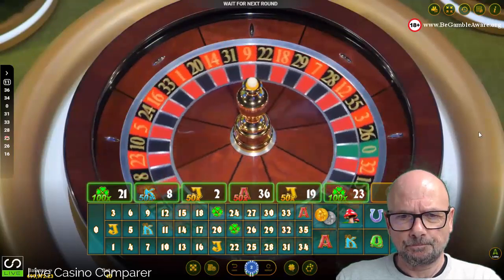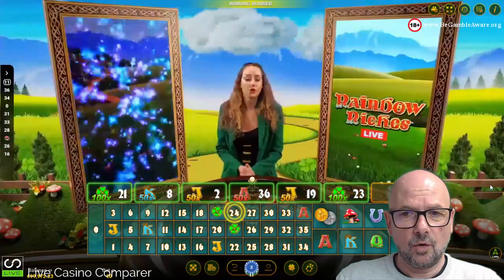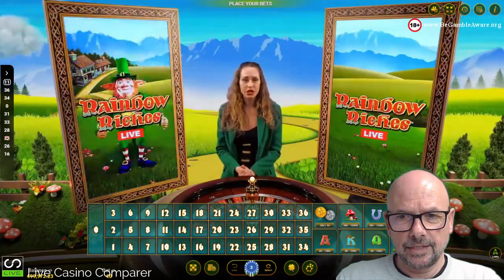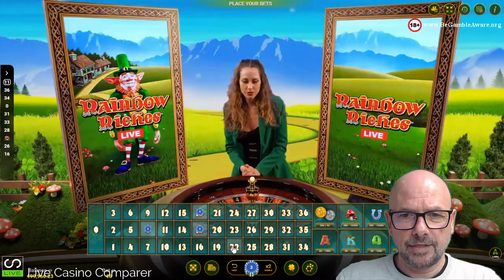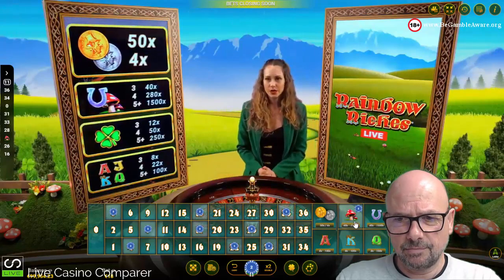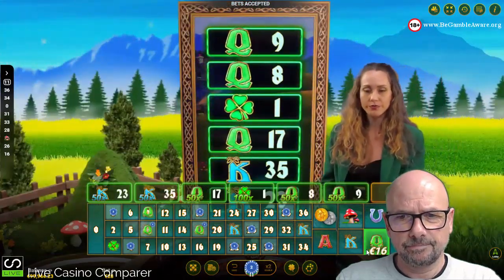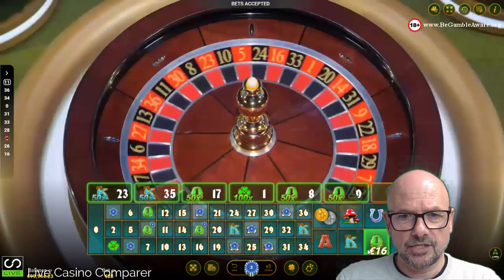You can bet on the main betting grid, the symbols, or both — you don't have to play both. I've been playing and haven't had huge success with symbol bets, so I tend not to place them. I've just won on queens — we'll get an 8x payout for the two symbols I won, so that's 16 euros there.